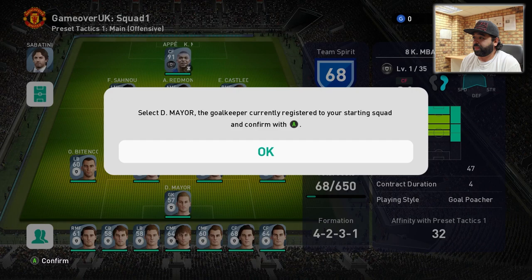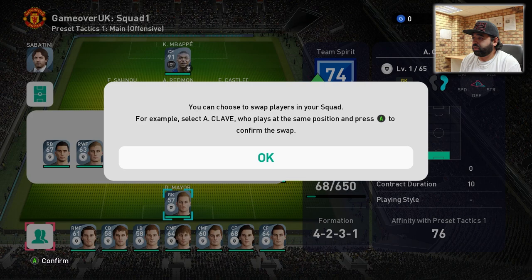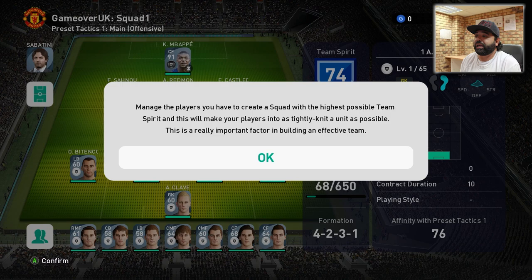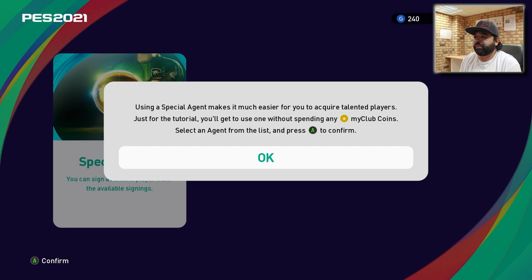If you field players in positions that suit the manager's team instructions, that area of the pitch on the heat map will change from green to red — the more red, the better the chemistry. Team spirit starts at 68. By swapping a 57-rated goalkeeper for a 60-rated one, team spirit goes up to 74. Managing players to create the highest possible team spirit makes your players a tightly knit unit — really important for building an effective team.